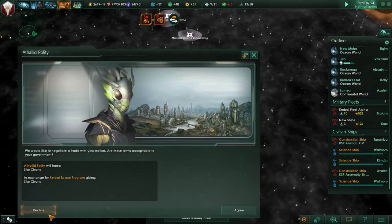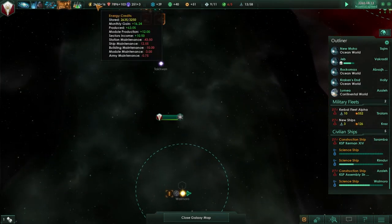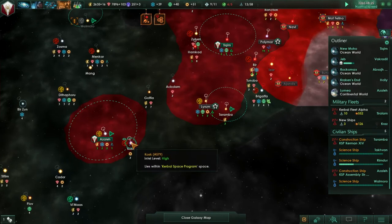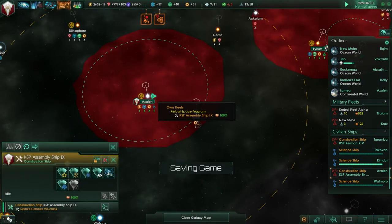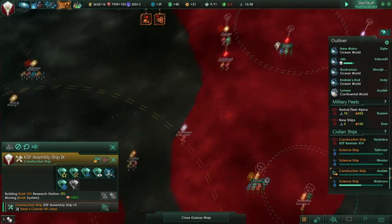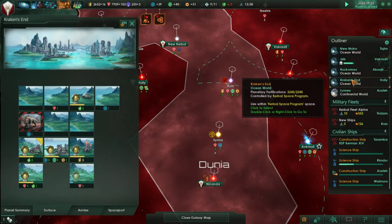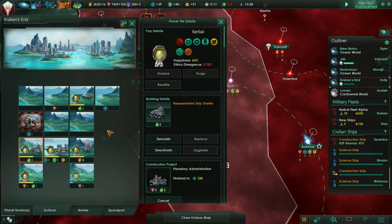I'm going to decline this one. You find you need tons of energy in these games - you always have oodles of minerals later on but energy is always a crunch. I've built mining wherever I saw any energy, that's for sure. We've still got two research stations we could be capturing there - that's a construction ship, let's get that research. I've got a lot of untapped minerals. How's Kraken's End doing? Once it's all built up I'll give it to the sector.